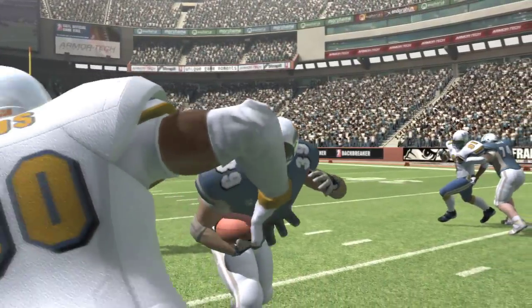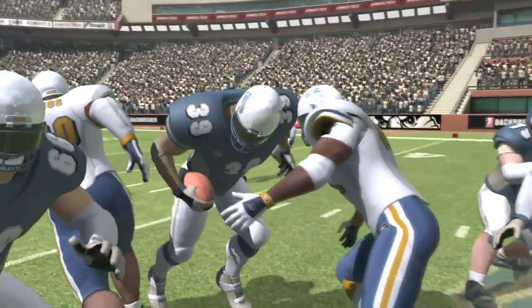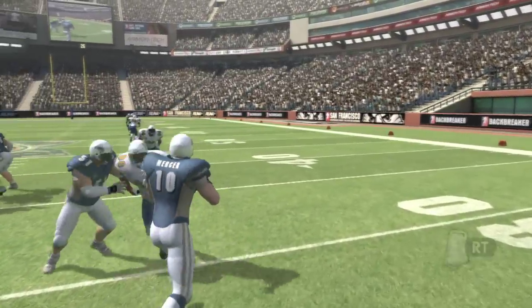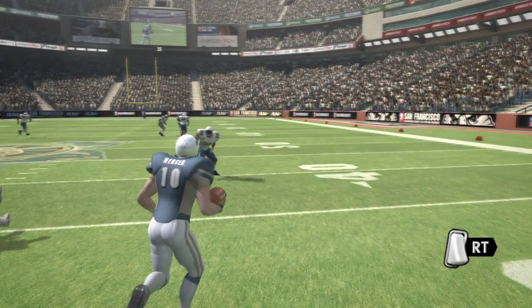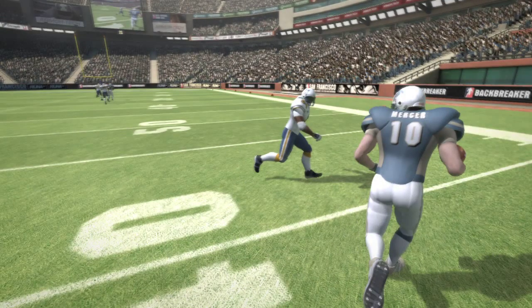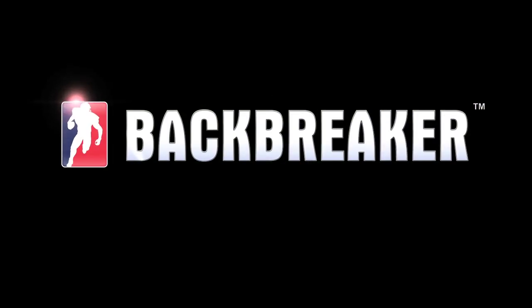Again, the action is physics based, so take into account the number of defensive players you're facing. And finally, hold the right trigger to scramble as the quarterback. How you avoid that linebacker coming straight at you? Well, that's up to you.